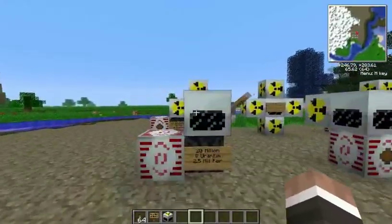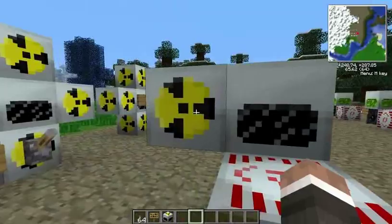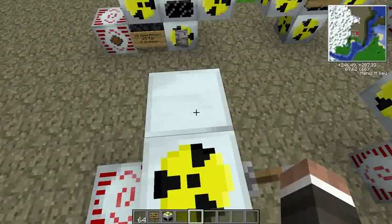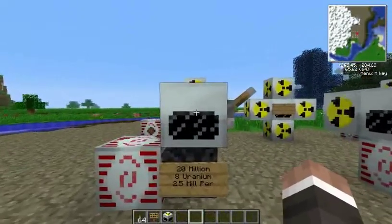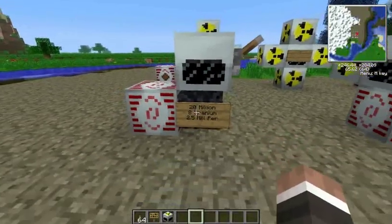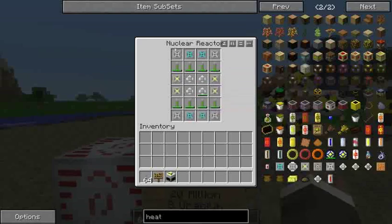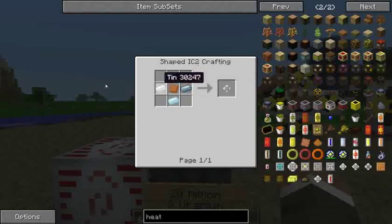Now we are going to be moving on to a nuclear reactor with an additional box. These additional boxes allow for more space, so more uranium and more cooling can be put in, making your reactor much more effective. This one is going to take eight uranium for 20 million power, and 2.5 million power per piece of uranium. It's going to take some advanced heat vents and a heat exchanger, which is not too hard to make.